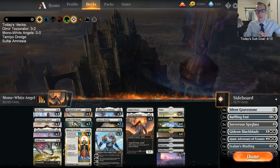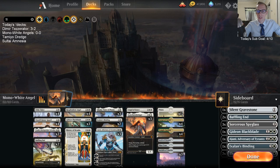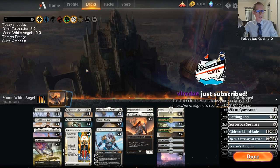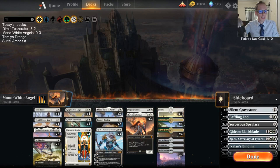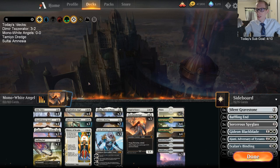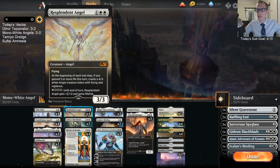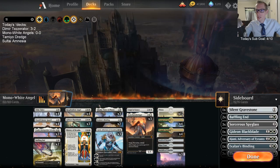We have a good mana base and a solid curve with a lot of two, three, and four drops — just trying to curve out each game. We always want one of the two-mana creatures to start, back it up with a Gideon, then curve up from there. The top end is supported by Resplendent Angel and Lyra Dawnbringer, who really steal a lot of games.